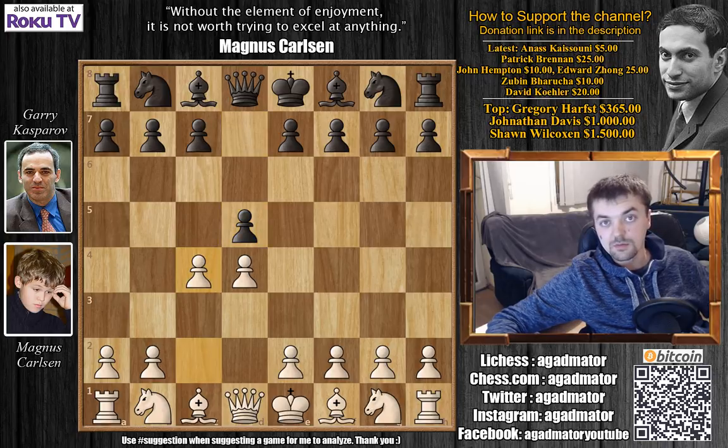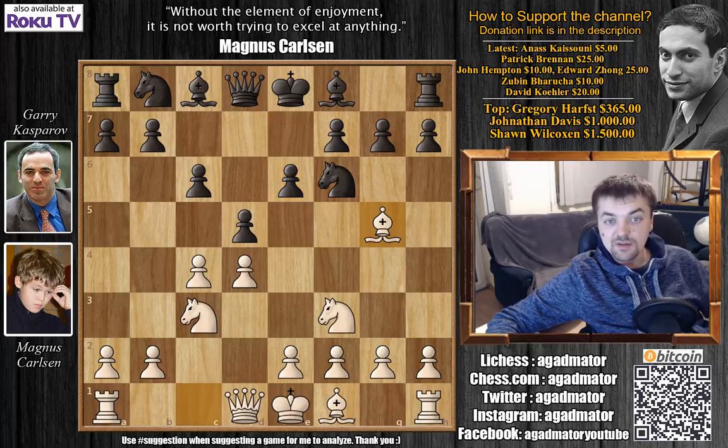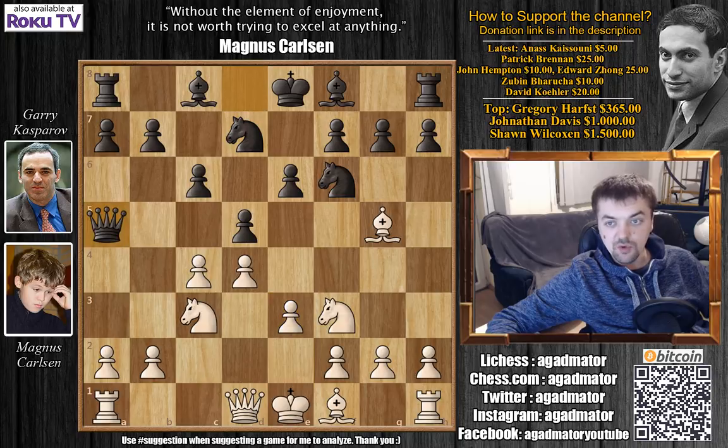Carlsen played c4 and we have c6, the Slav defense by Kasparov. Knight to f3, knight to f6, knight to c3, e6, bishop to g5, knight b to d7, e3, and queen to a5. Kasparov goes for the Cambridge Springs variation.